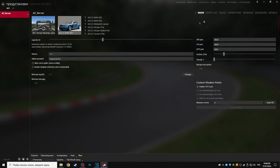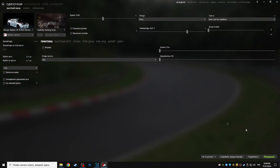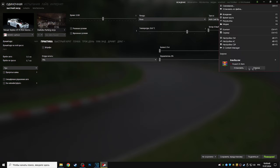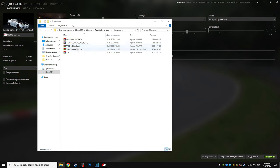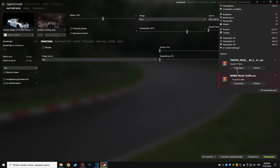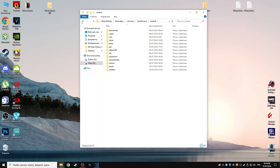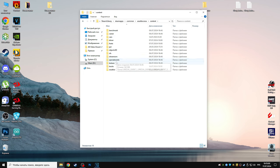Вводим ключ и получаем вкладку «Сервер». Теперь качаем с описания 5 архивов. Первым делом устанавливаем карты и трафик: переносим архивы Tracks, MNBA Traffic и Traffic Pack в контент-менеджер. Справа вверху нажимаем на 3 зеленые полоски и устанавливаем. Если что-то не установилось, просто распаковываем архивы в нужные папки: карты распаковываем по пути Content/Tracks, а машины — Content/Cars.